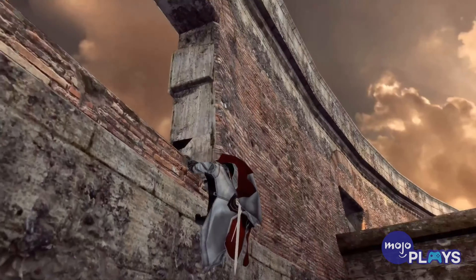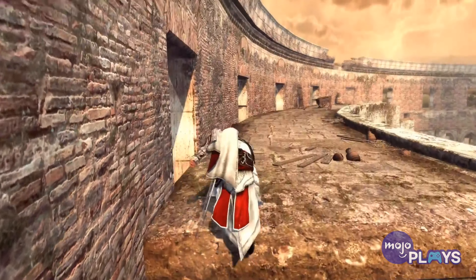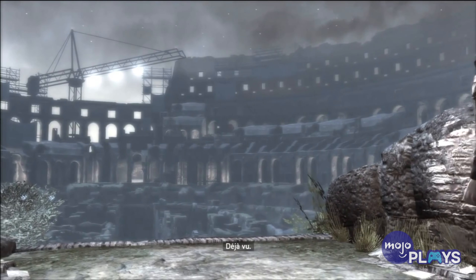But you don't only visit the Colosseum during the Renaissance. Desmond also travels there for the game's modern-day ending, and has to perform a long platforming sequence in the underground hypogeum, which wasn't accessible when Ezio lived.